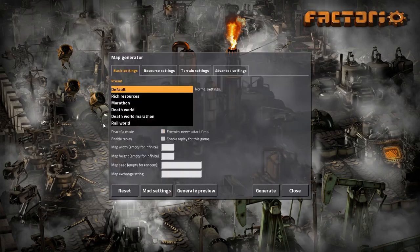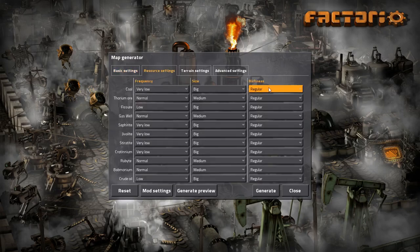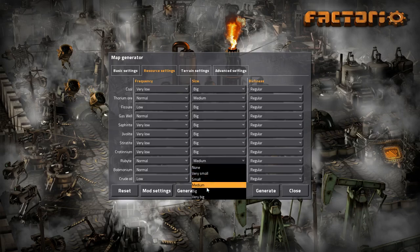I will be starting a new game here with Peaceful, since I don't like biters, and the Rail World preset. The resource richness is regular all around. The size setting — Tormor is not used here, but Gas Wall should be big, and Rubite and Bombonium should also be big.